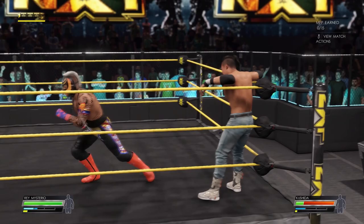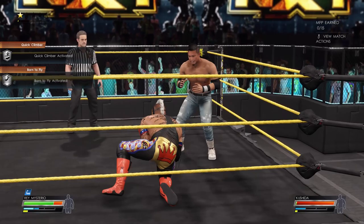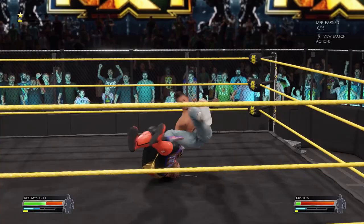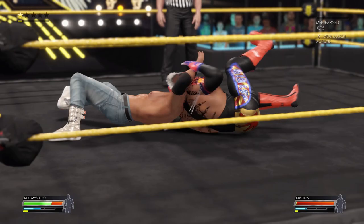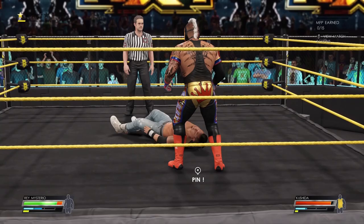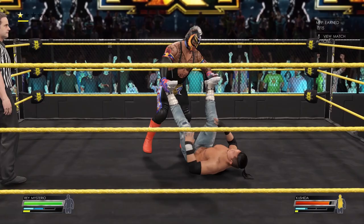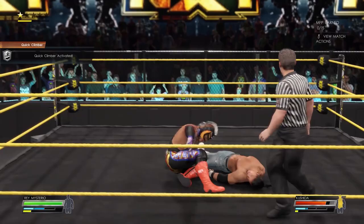It says over there in the corner 'MFP earned - view match actions.' I like those objectives popping up on the left side of the screen - I'm completing these objectives while I'm playing. Cory: 'Patience - couldn't be taking down Kushida.' Oh, I forgot he could do this move - nice! Squaring down to do that was freaking awesome. Kushida didn't have the right timing to avoid that attack. No surprise Ray went full speed on that move.